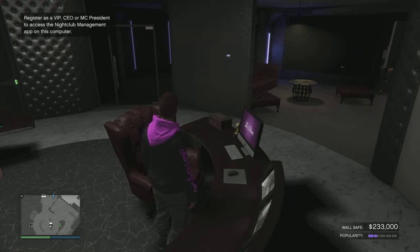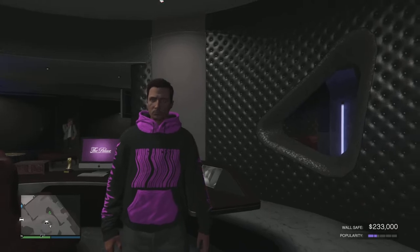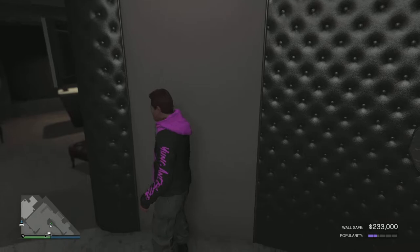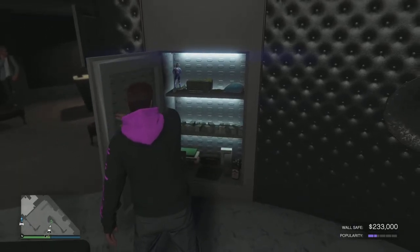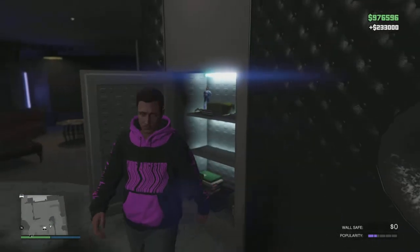Each mission takes about five to seven minutes, so it shouldn't take you very long — maybe 30 minutes to fill up your entire popularity bar. Once you do that, the bar will stay fully filled for a really long time. You'll get a notification when your wall safe is completely full, and all you have to do is come to this wall, press the right D-pad button on your console to open it up, walk up to the cache, and just like that the money is added to your bank account.